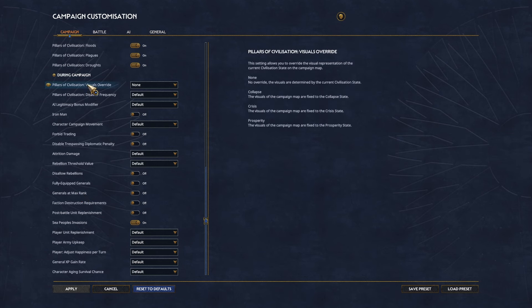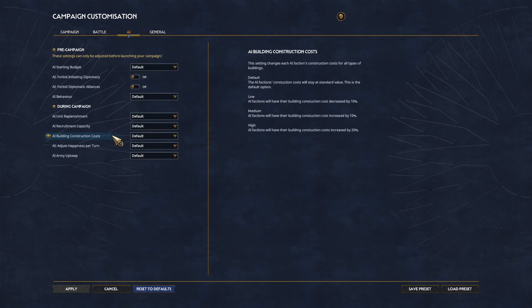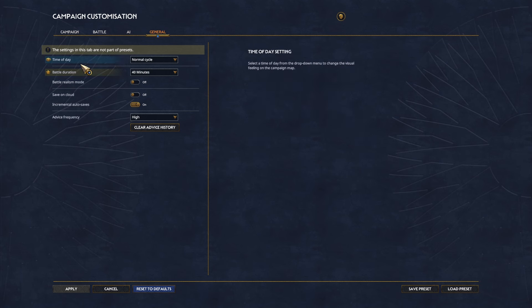There are so many options I can't go through them all, but there's going to be battle options and AI options. You can make them harder and more punishing, or you can make them easier to defeat. There's also a time of day setting — do you want the day to cycle, do you want it to always be afternoon, always be night? You can literally have it set to real time, so whatever time it is on your computer is what time it's going to be in your game, which is pretty cool.